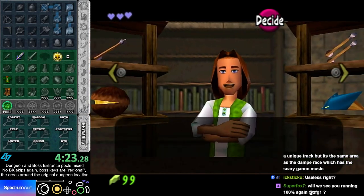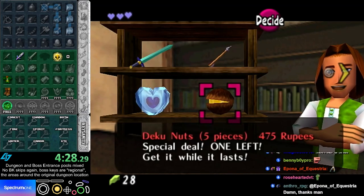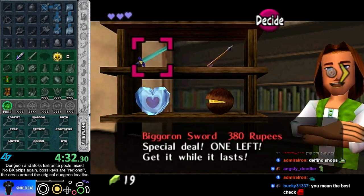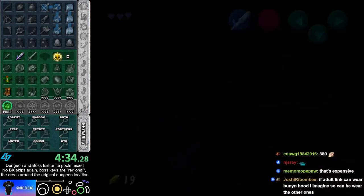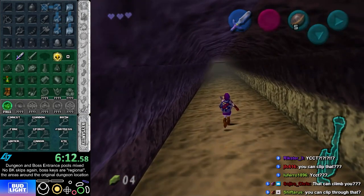Hylian Shield for 380, buy it right away. Is that another upgrade? No. The Goron is 380? Yeah. The way that works out, that's not really going to happen very often, if ever.